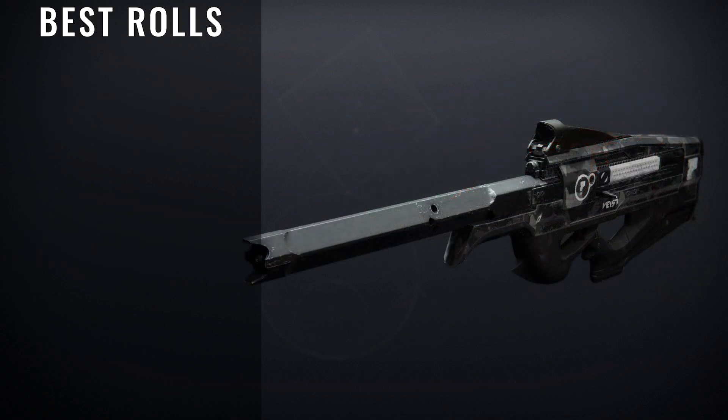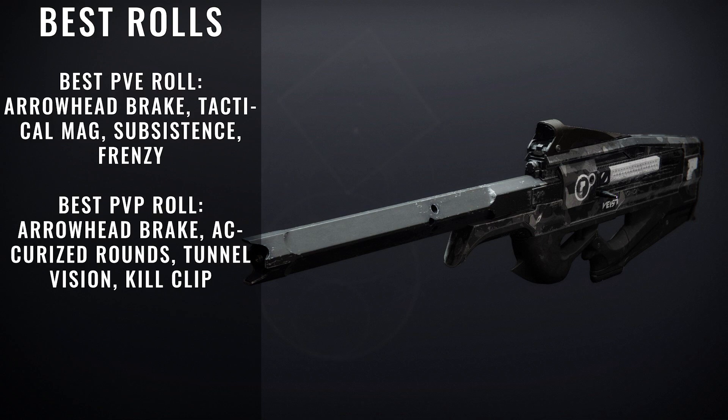The next weapon we're looking at is called the Contingency Plan. This is another Rapid-Fire Scout Rifle, but this time the archetype is Arc Damage. If you want to replace the Black Scorpion, then this is definitely the one you want to get. For PvE rolls, you're looking for Arrowhead Break, Tactical Mag, Subsistence, and Frenzy. For PvP rolls, you're looking for Arrowhead Break, Accurized Rounds, Tunnel Vision, and Kill Clip. This is definitely a weapon I highly recommend you guys try to pick up.